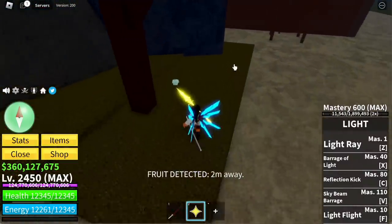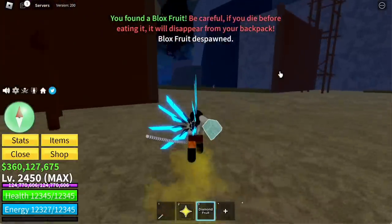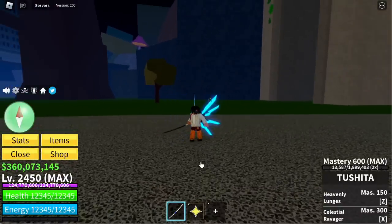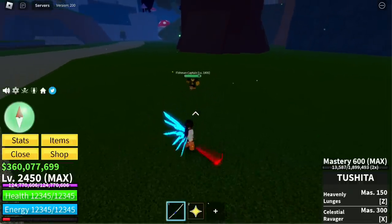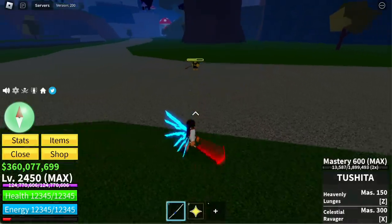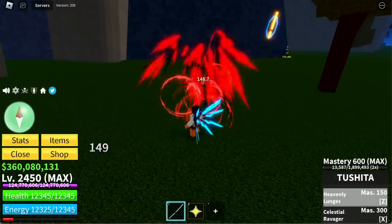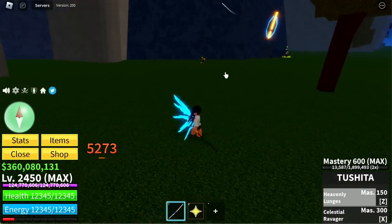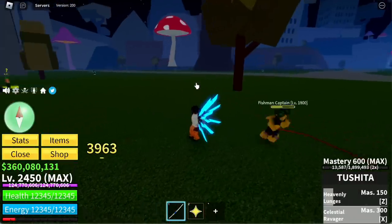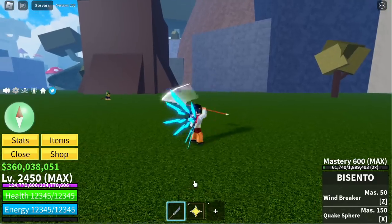We got a Diamond fruit here — not that great but we can use it on raids. Moving on, next sword is Tushita — actually this sword is really good. First slash: 2,380. Second slash: 2,431. Third slash: 2,431. Final slash: 2,587. Z skill, Heavenly Lunges: 5,273. I think this one's upgraded so damage is likely higher. X skill total: 11,823.